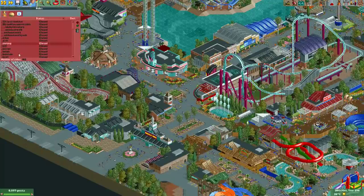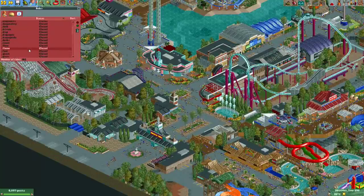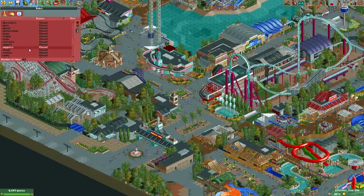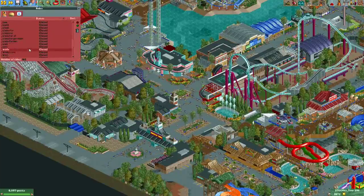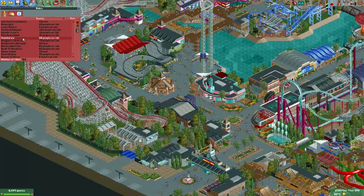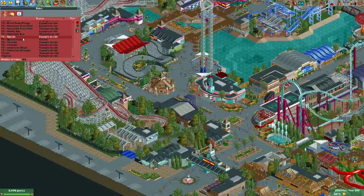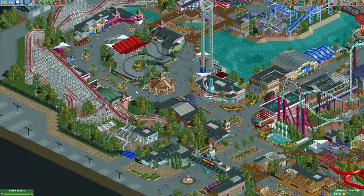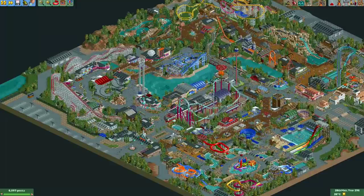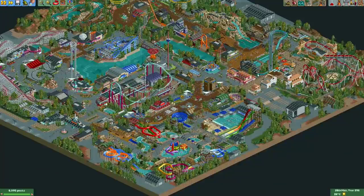Something else that's really cool: it also uses most of the ride slots. Most of these rides are simply used as track texture, so there's tons and tons of track texture in this map, and most of them also use several colors. Terry really used many of these rides. I think we should just start at the entrance and then go clockwise around the park.